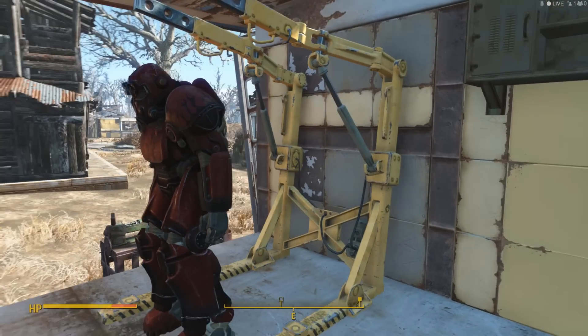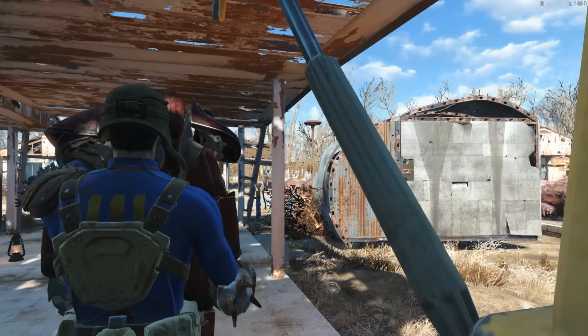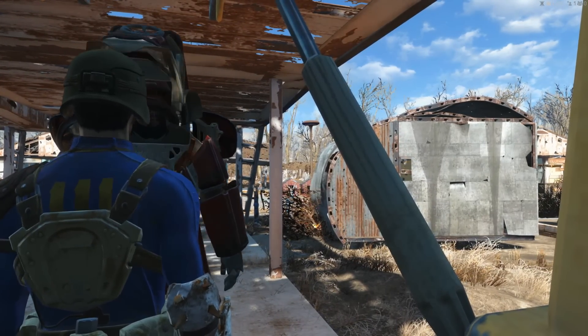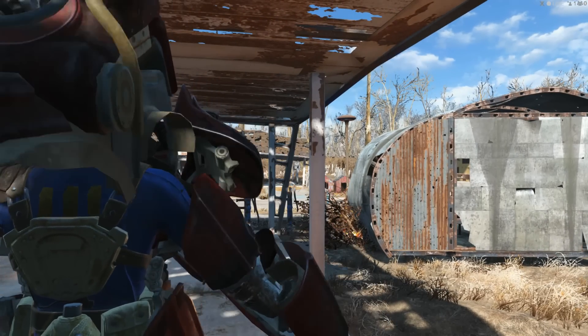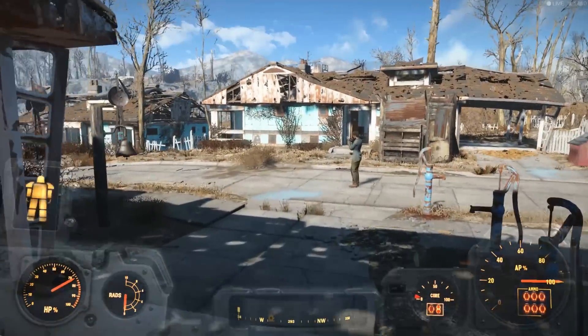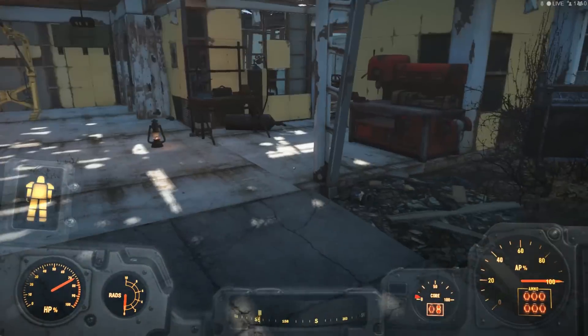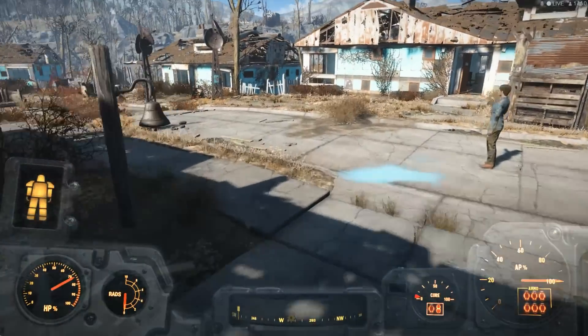Let's go ahead and bring our power armor. We probably want to switch out the fusion core. Let's actually get inside it. If it runs out of power, we're going to switch out the fusion core — let's wait for it to run out and see if it recharges the new one. So we're just going to sit here and wait.